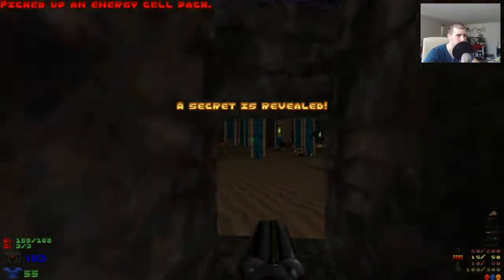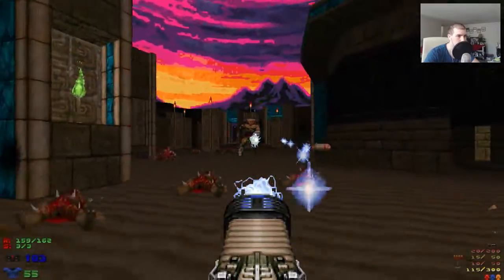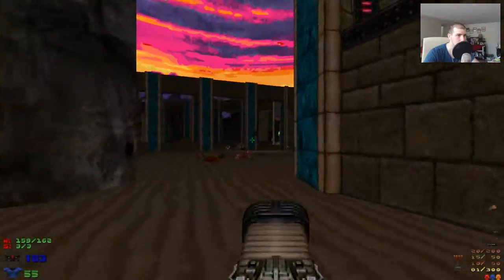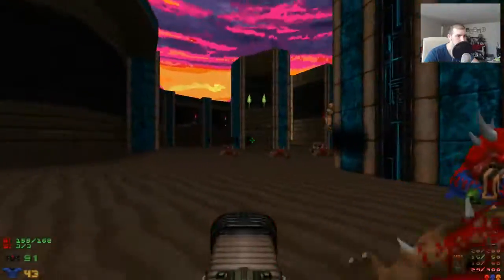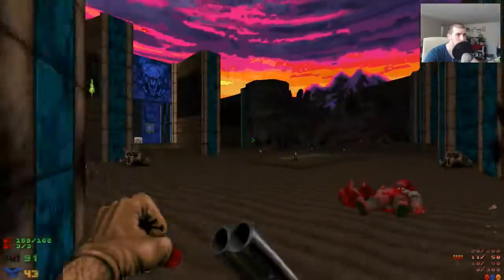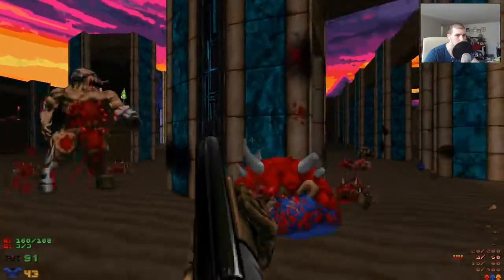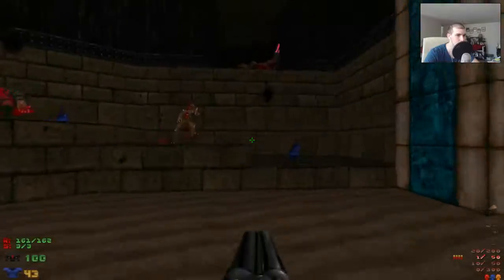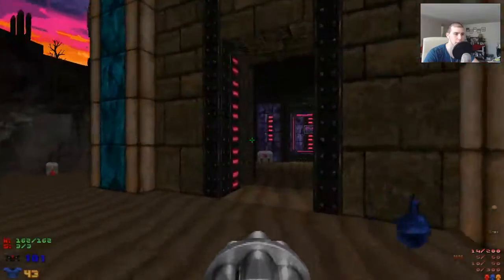I'm actually going to run right for secret number three, which is in here — you can grab a cell pack. I'm pretty sure if I take a rocket to the face right here, I'm dead, so I really need to be careful. It doesn't look like everything is dead. I really like the colors that were used in this map. So this map is essentially done — I just got to figure out where those last enemies are. And that is The Last Refuge of the Anasazi — that is everything.